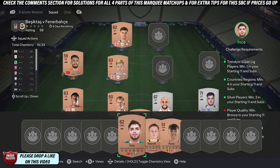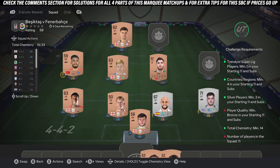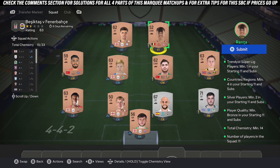Then for the final three cards, just pick up any three bronze players. This squad is very simple — just makes you tick off the four countries, that's really what you want to watch out for, and that will complete it.